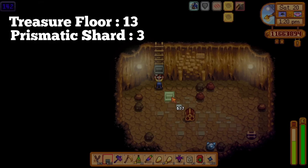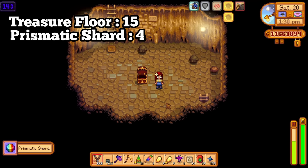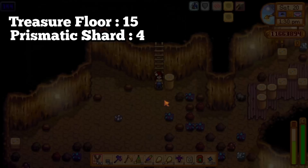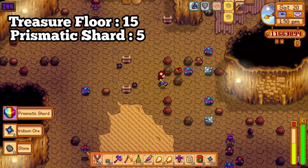Unfortunately, you can't simply make Magic Rock Candy in your kitchen. This is an exclusive item that can only be bought from the Desert Trader on Thursdays. Well, that doesn't sound too bad, right? It costs three Prismatic Shards each. Magic Rock Candy is seriously expensive, but it has to be because it is incredibly powerful.